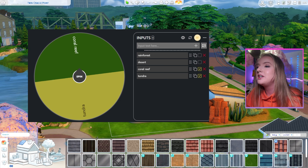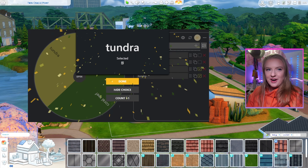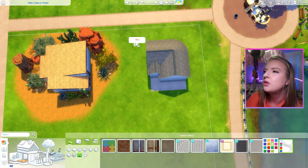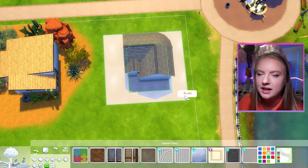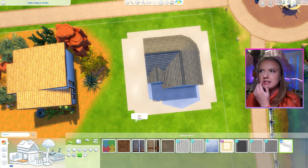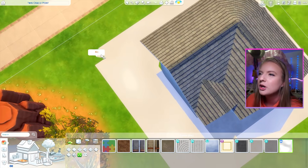Our next tiny home is going to be inspired by the tundra. The tundra is interesting — what do you think of when you think of tundra? You think of a bunch of snow, right? The tundra actually has very little precipitation. It's like a very cold desert, but I'm going to go with the snowy vibes since it's not like it doesn't snow at all. I want to make this look really light, really bright. The white roofing kind of gives the vibe that there's snow on the roof.